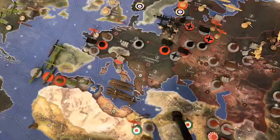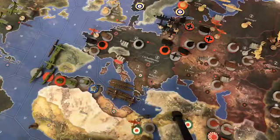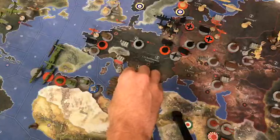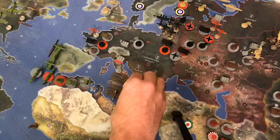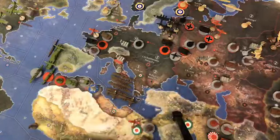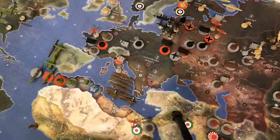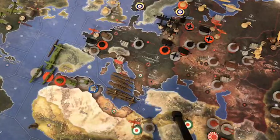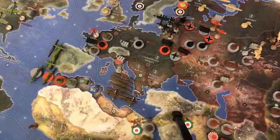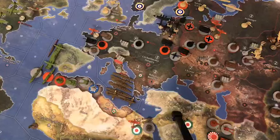Then we'll place our destroyers. Finally, we collect our income, which has been reduced from 14 to 13, so we'll have 19 IPCs to spend next turn.